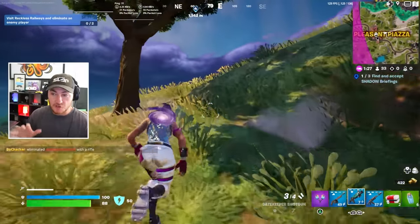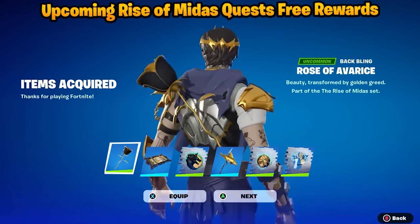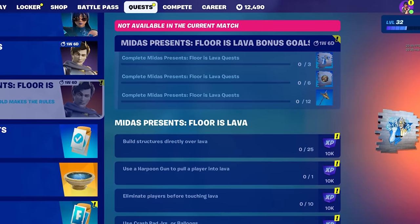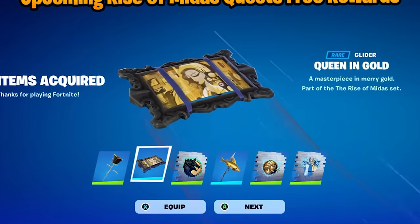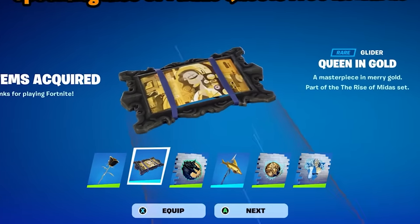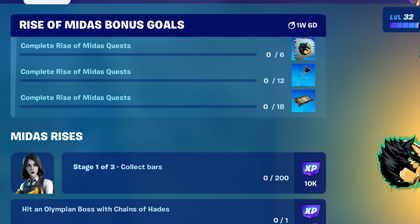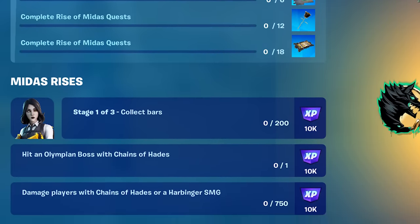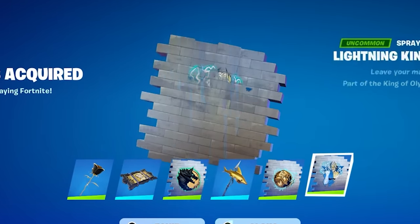In terms of the free rewards available in this update, here is a quick showcase of all six rewards. Unfortunately, the Midas Floors Lava challenges and quests are not going to be live for another week, meaning three out of these six rewards won't be available until those quests come out. But you can still complete the Rise of Midas quest, which gives you two out of the three better rewards. The only thing you can't get right now is the Golden Shark Pickaxe, but I think it'll be worth the wait.